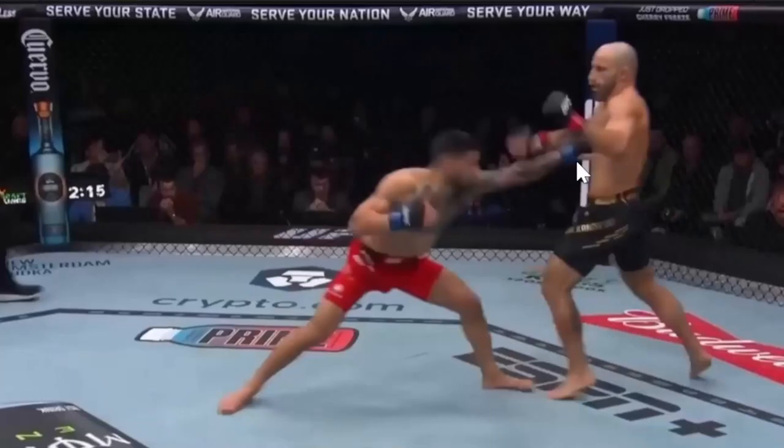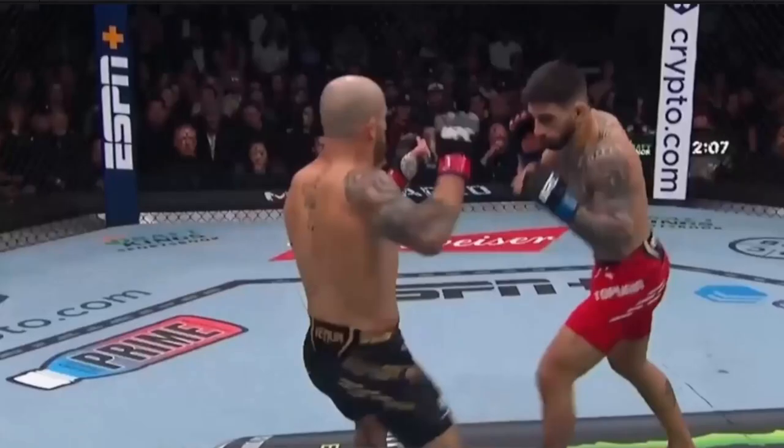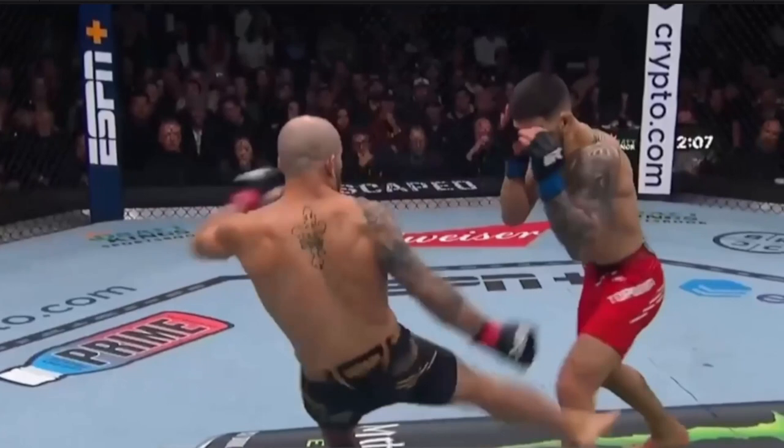Teporia has an extremely good jab as part of his boxing repertoire, and I was kind of surprised to see him mostly throw jabs to Volkanovsky's body during this fight. While I don't think they were super important based on how the fight ended, they definitely played a role in giving Volkanovsky something else to worry about and causing damage to his body. Another good leg kick from Volkanovsky, and again you can see the power differential — Volkanovsky gets a clean impact on Teporia and really all it does is turn his knee slightly, whereas whenever Teporia lands on Volkanovsky, his entire body gets twisted.